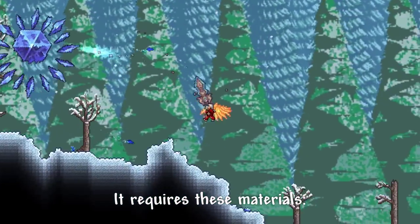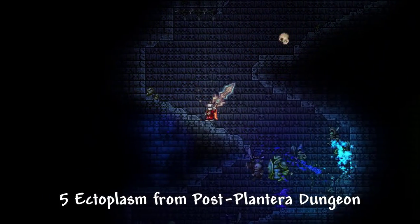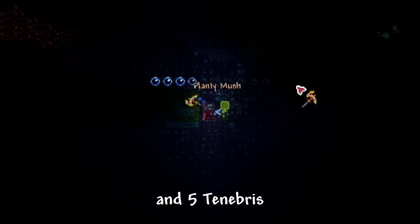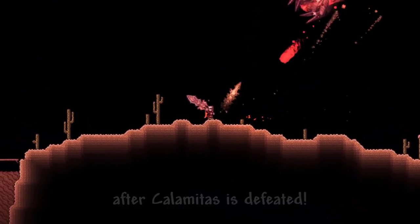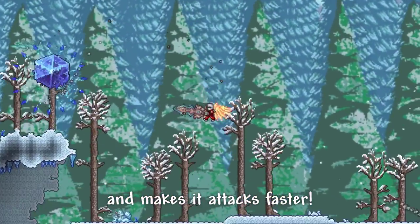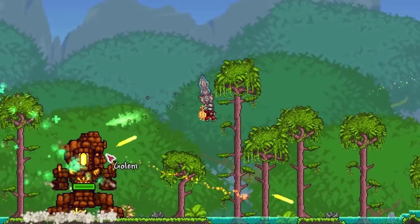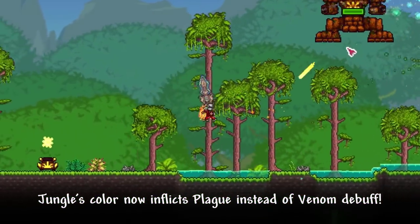It requires these materials: 5 living shards from Plantera, 5 ectoplasms from the post-Plantera dungeon, 10 depth cells, 10 luminites, and 5 tenebris obtainable from the abyss after Calamitas is defeated. Quite simple to craft, this upgrade boosts the damage to 160 and makes it attack faster. A notable upgrade is that jungle's color now inflicts plague debuff instead of venom debuff.